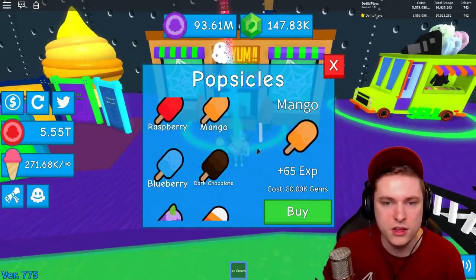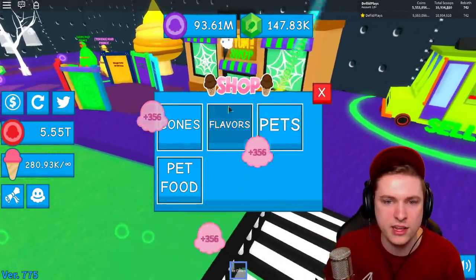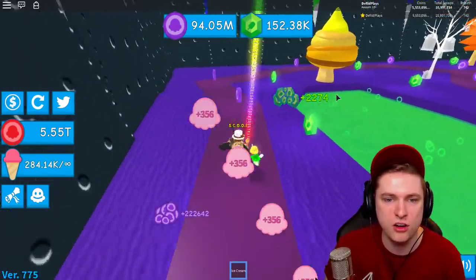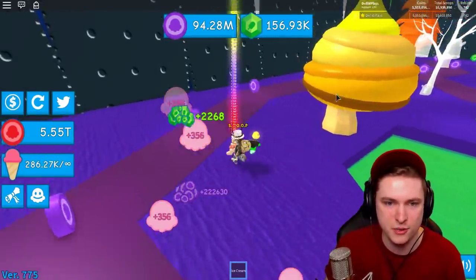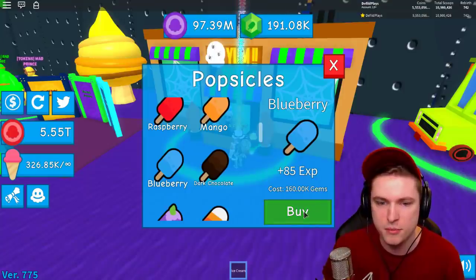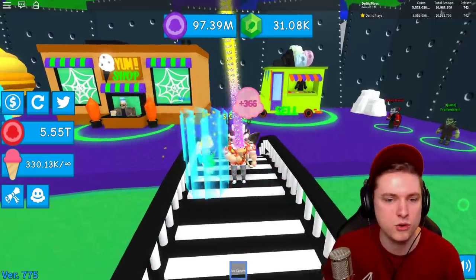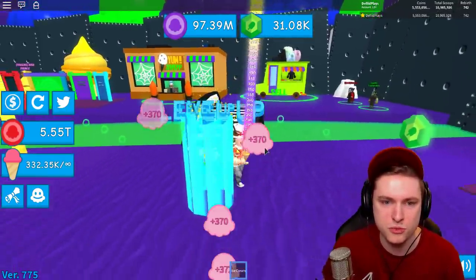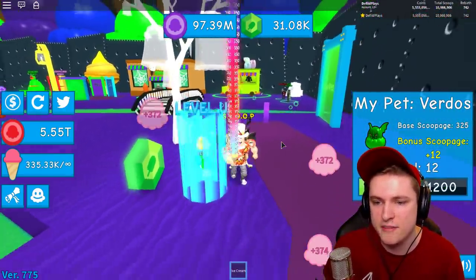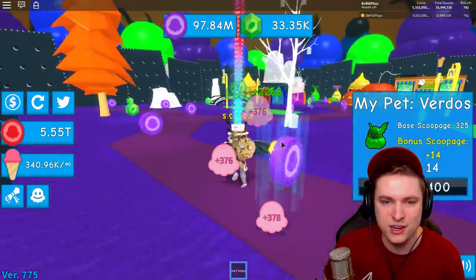I'll go with the mango one - I just need 160k gems which will be easy. While we walk around we'll get more licks and gems. There we go - level up for a pet! I'll get the blueberry one which gives a lot of XP. Now we're actually getting more scoops with the pet food equipped - the bonus scoop pitch is plus 11.